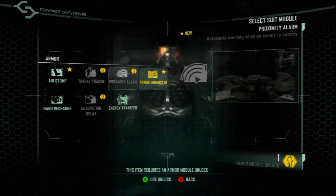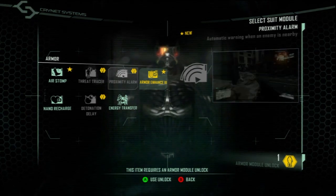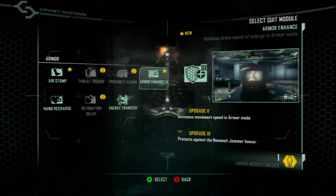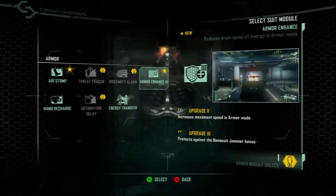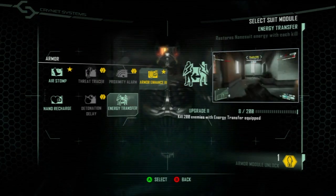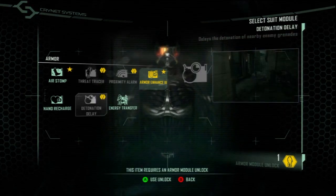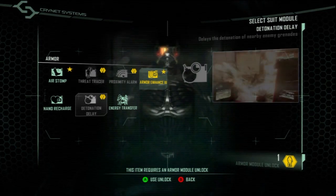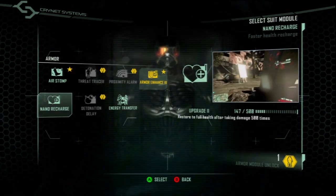When I base my opinions off a game there has to be a fluidity fun factor, and if that isn't there I can't enjoy it. You have three perk classes: armor, stealth, and power. In armor you have air stomp, threat tracker, proximity alarm, armor enhancer, nano recharge, detonation delay, and energy transfer. Threat tracker means a helicopter or UAV can't see you. The armor enhancer gives you less armor drain on your shield and lets you move faster once you reach level three in that perk.